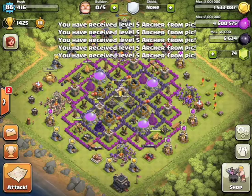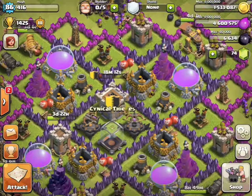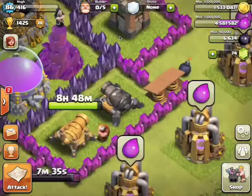Thank you for the troops. They actually made a new thing — see how it says 18 minutes on the clan castle? You can actually gem that now, so then it says zero and lets you request automatically again. Just another thing that Supercell is allowing you to spend money on.